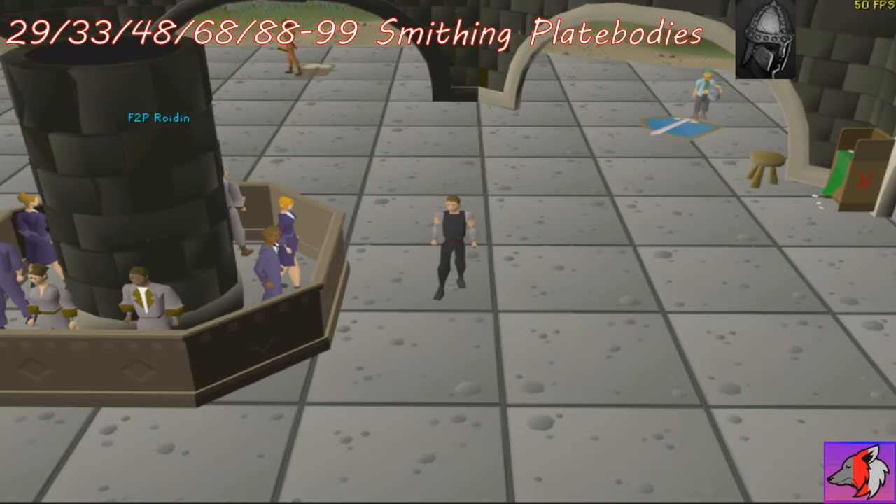From here on out, the most efficient way to train smithing as a free to play regular account is to purchase various metal bars from the Grand Exchange and smith them into plate bodies. You can make bronze plate bodies at level 29, iron plate bodies at level 33, steel plate bodies at level 48, mithril plate bodies at level 68, and adamant plate bodies at level 88.